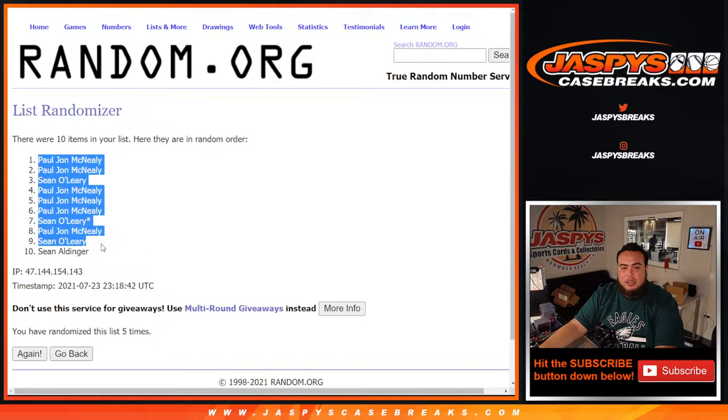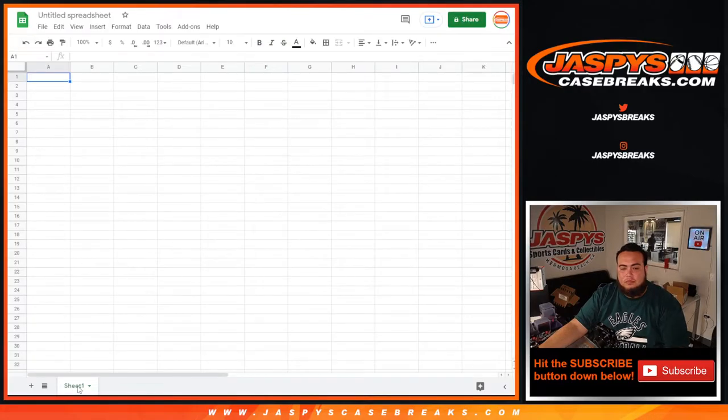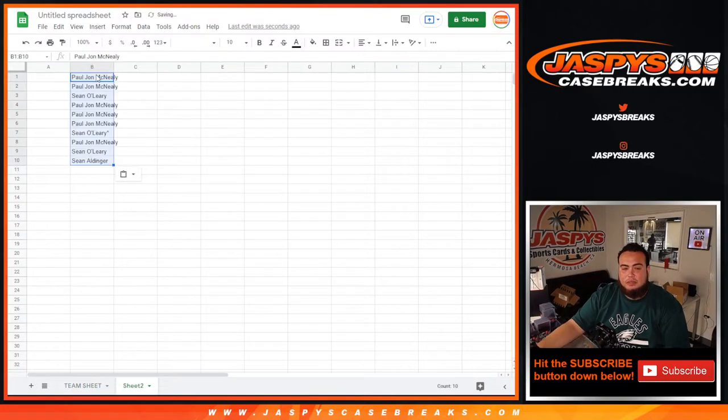PJ at the top down to Sean. This one would be the Team Sheet, this one here would be the RNB — let me copy and paste that really quick. Sorry, this actually goes over here.